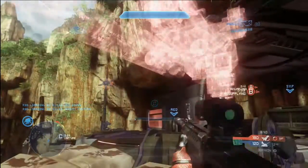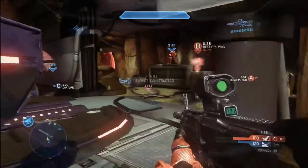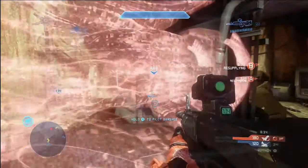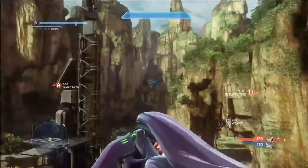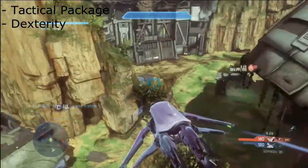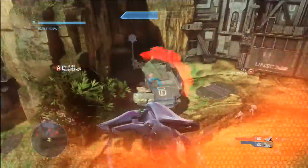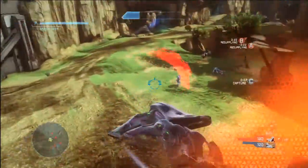It won't get you many kills, but it can help you when somebody has a one-shot advantage on you — it shoots them once and now it's even again. We're also going to be using Dexterity, which is probably the most powerful tactical package. It allows you to reload and switch weapons faster, which will come into play.